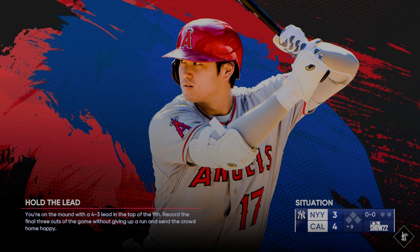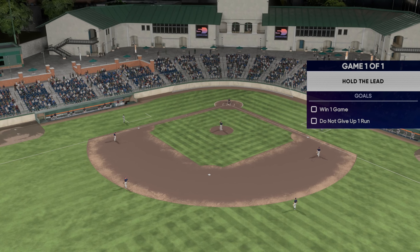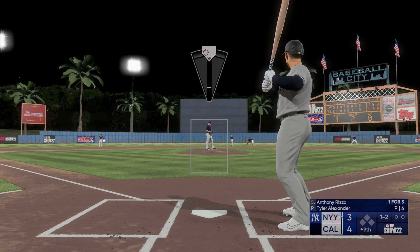Get three outs to win the game — we gotta hold the lead in the top of the ninth. Win one game, do not give up one run. Here's a big power threat: Anthony Rizzo. Got him down with two strikes, going for that slider.